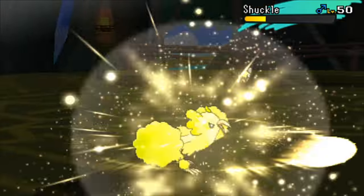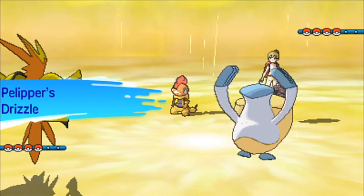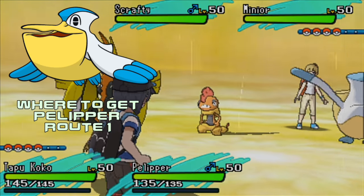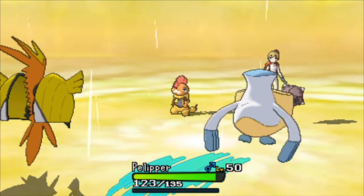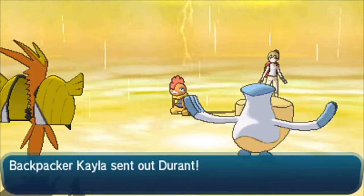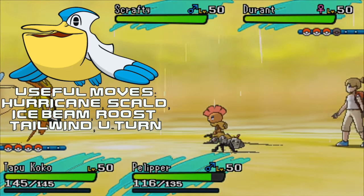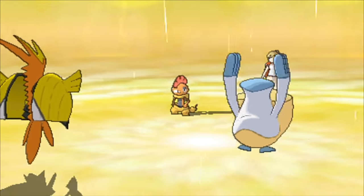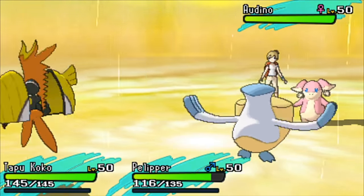Moving into my first pair, I'm going to start off with Pelipper. You can get a Pelipper by evolving a Wingull at level 25, and Wingull can actually be found on Route 1 to start the game. What you want to do is make sure the Wingull you capture has the Hydration ability, because when it evolves at level 25 it will gain Drizzle — basically a free Rain Dance the moment your Pokemon goes into battle. We are going to be running Hurricane, which is an incredibly powerful Flying-type move. That 110 base power special attack move is only 70% accurate normally, but in the rain it is 100% accurate.